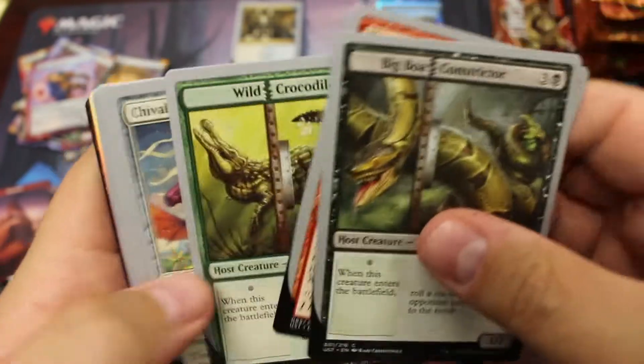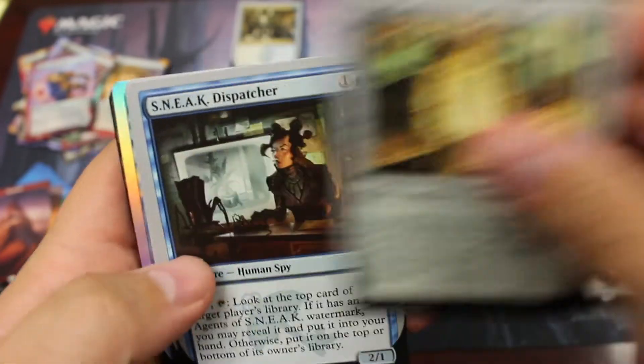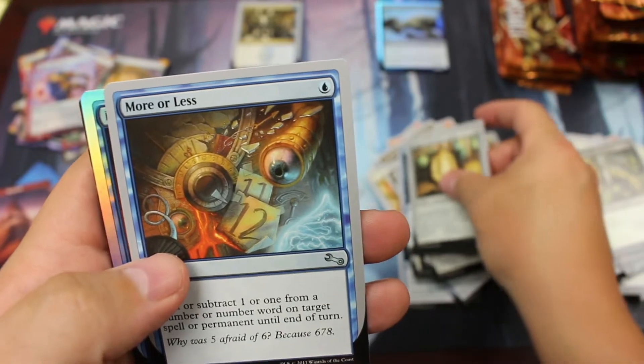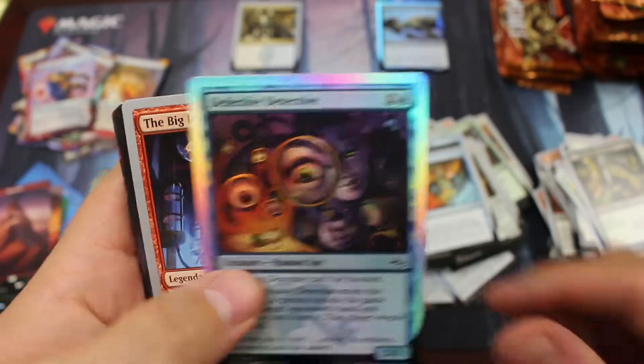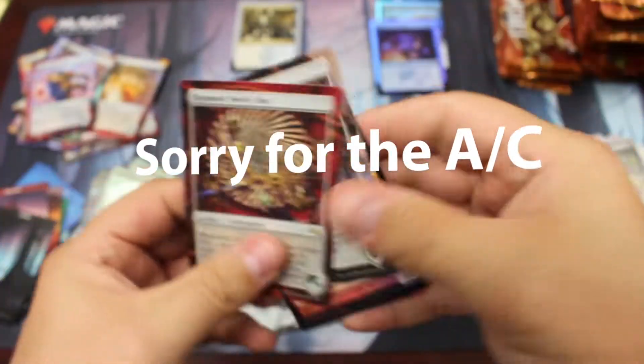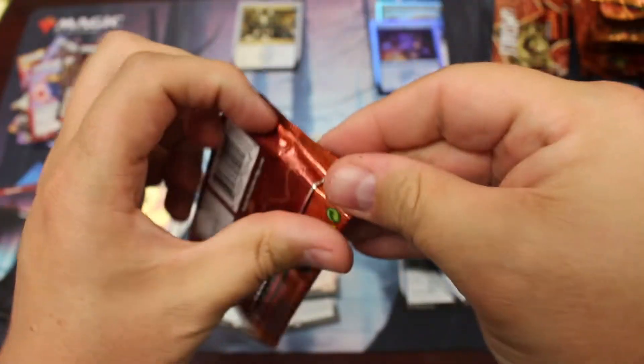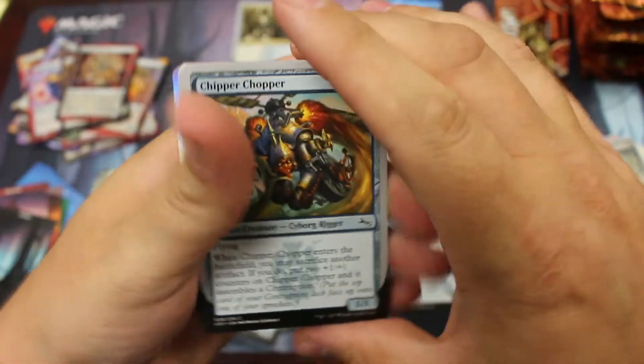We're going to need a nice foil. We do have a foil in this one — and it is a common. Defective detective. Big idea. Another swamp. And a nice elemental token. About halfway through the box with two foils — one uncommon, one common. The air conditioner just kicked on; it's rather warm here, I don't think it's going to be too loud.